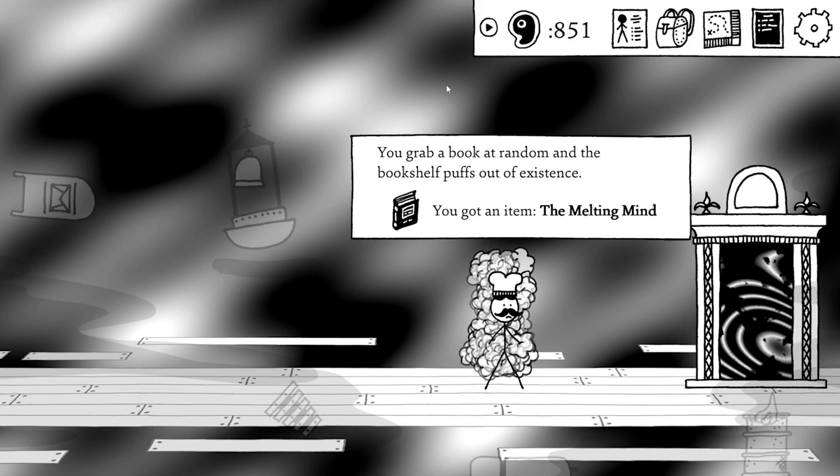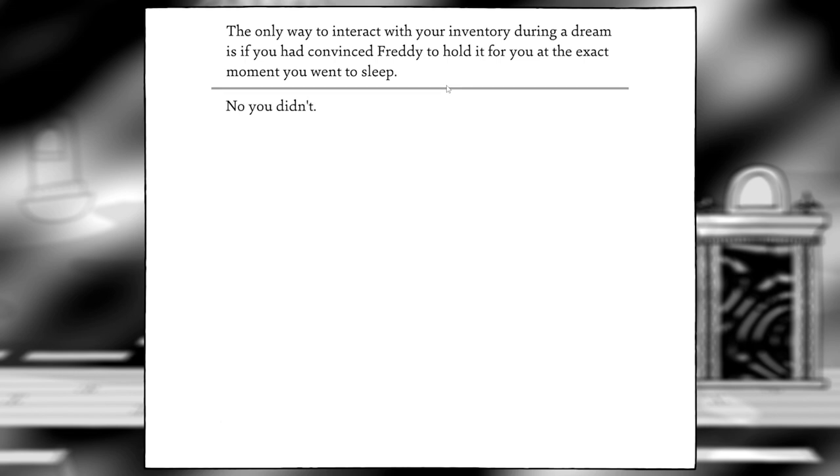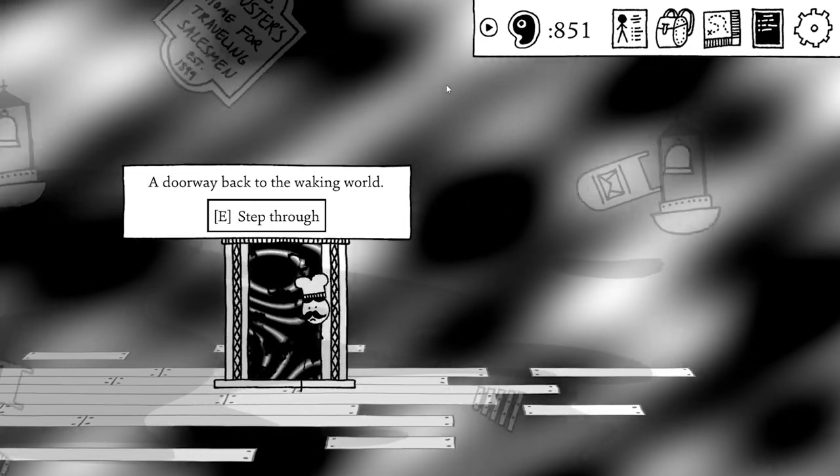We look at a bookshelf in the dream and get an item: The Melting Mind. There's some banter about whether we convinced Freddy to hold our inventory before going to sleep — we didn't actually. Then it's back through the void.